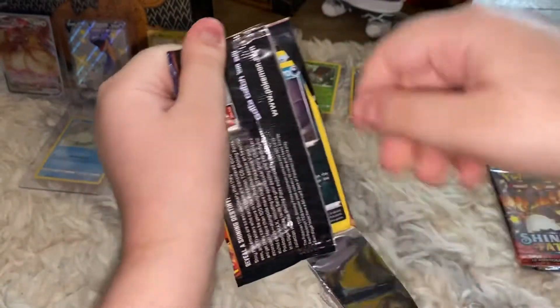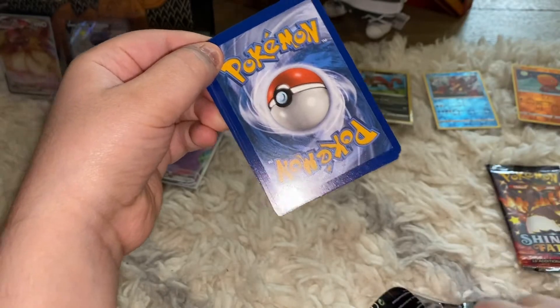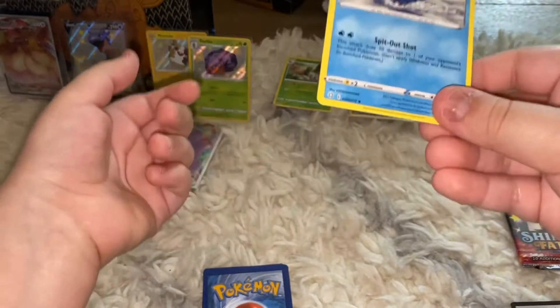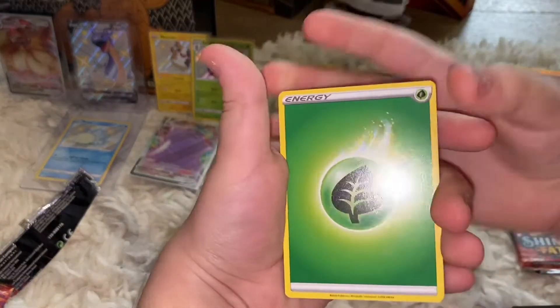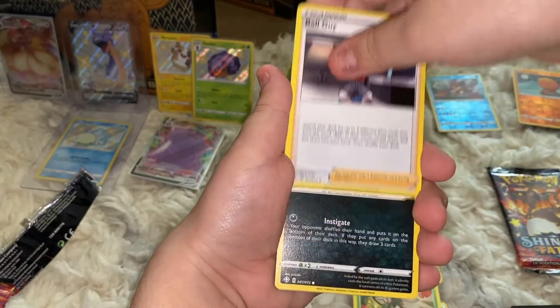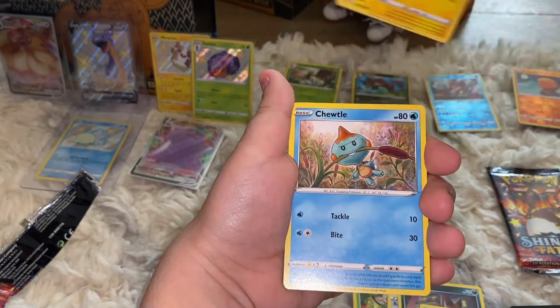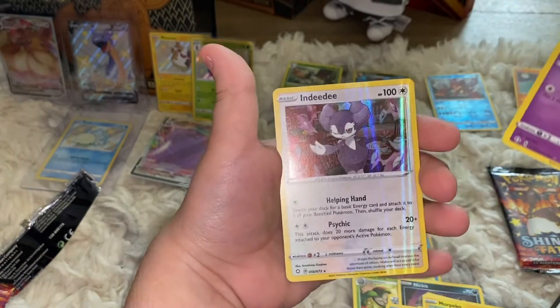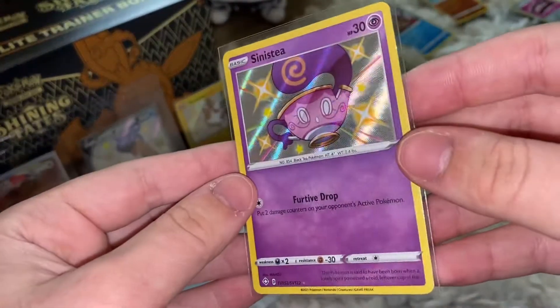On to our second to last Charizard pack — really promising. Here's the code card. We got Cramorant, Zarude, Ball Guy, Nickit, Rookidee, Yanma, Morpeko, Joltik — shiny! And a holo Blipbug and Indeedee. We got a hollow Indeedee and a Shiny Sinistea. Let's move on to the final pack — I just want to open more of this honestly.